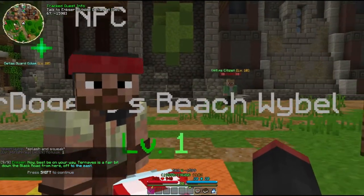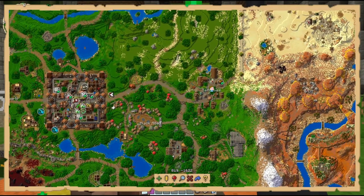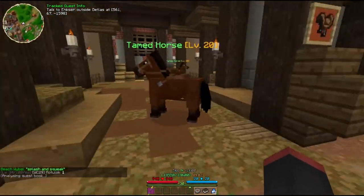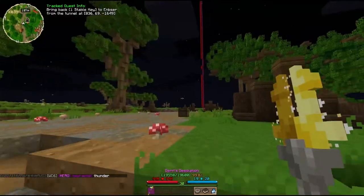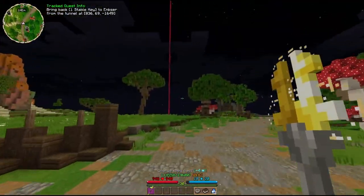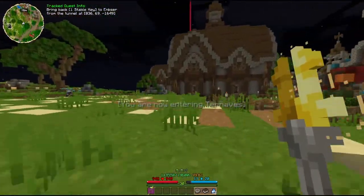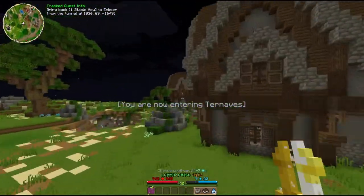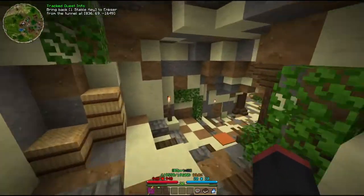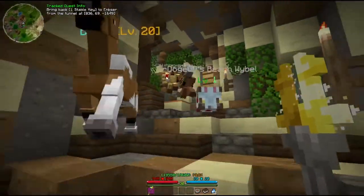"Turnaves is a fair bit down the black road from here, off to the east." Oh, if only I had a map... it's like 30 blocks away, guy. Stable story, sure. There are two beacons going on. What does the purple beacon mean? Is that like a specific horse or something? Guess we'll find out soon. Betty! There you are, Betty. Do I bring back one?